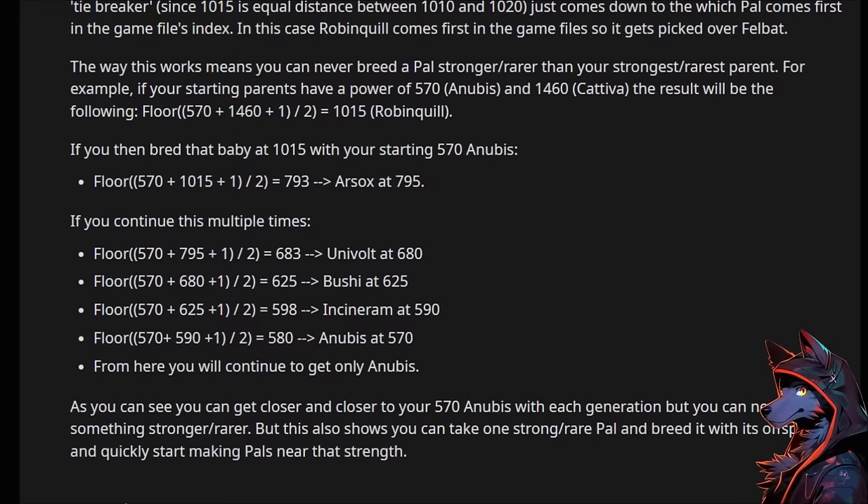The game then picks the pal with the closest power to that average. As an example, if the baby power ends up being 10-15, the closest values are Felbat and Robinquill — the baby will be Robinquill. The tiebreaker just comes down to which pal comes first in the game's file index. In this case, Robinquill comes first.